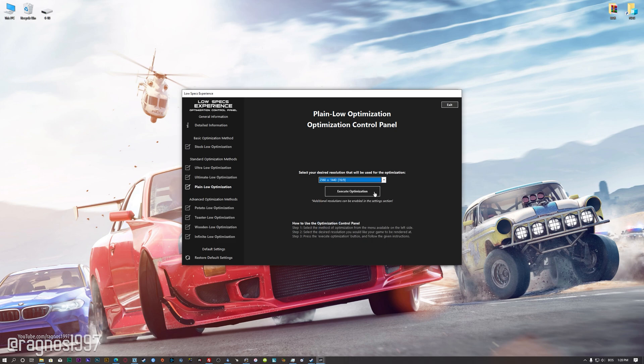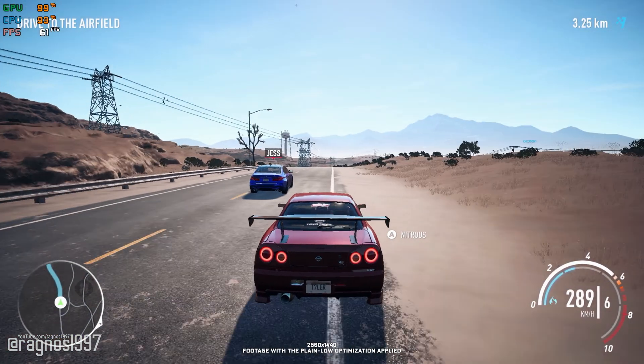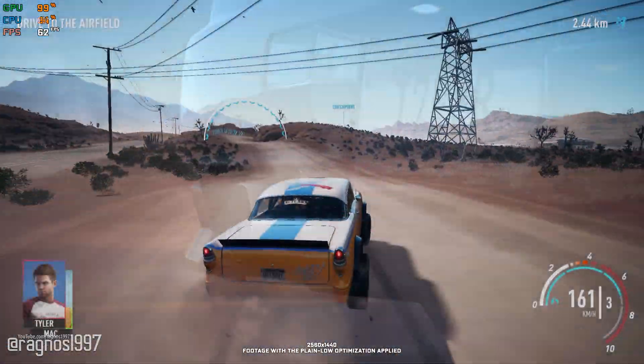This is something you will need to experiment on your own in order to see what works for your system the best. Once you decide which optimization method and resolution you are going to use, press the execute optimization button, and then start your game. Also, if you are not satisfied with what you see, simply choose the Restore Default option, which will restore your game to default settings.